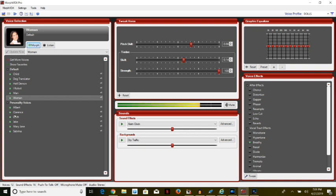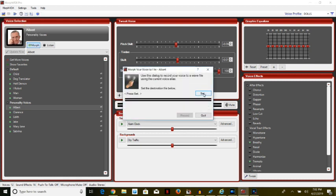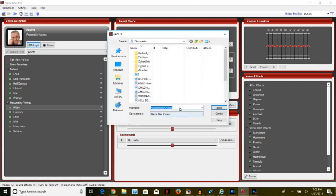Now we have the personality voices. The first one is Albert — let's see what he sounds like. I click Albert and see his photo there. Going to MorphVox, record your voice, set it, and name the file 'Albert Voice.'